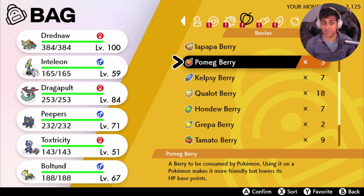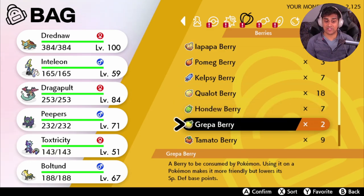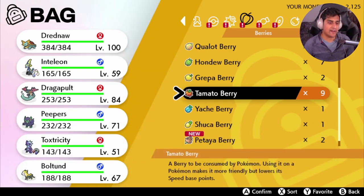The six EV reducing berries are: the Pomek Berry for HP, Kelpsy Berry for Attack, Qualot Berry for Defense, Hondew Berry for Special Attack, Grepa Berry for Special Defense, and Tamato Berry for Speed. If you have over 100 EVs in a stat, the first berry reduces it by 100, and every berry after that reduces it by 10. So if you had 200 EVs in a stat, use one berry to drop to 100, then 10 more berries to fully clear it. To reduce a stat from maximum, you need 11 berries total.